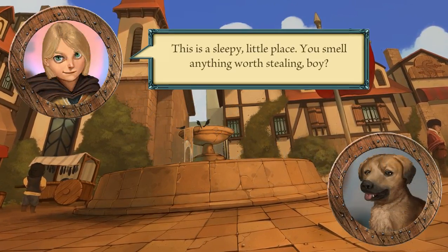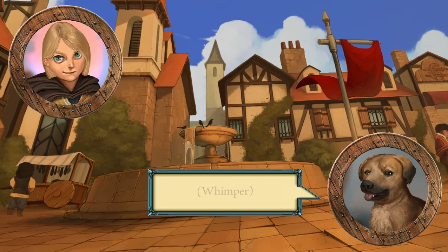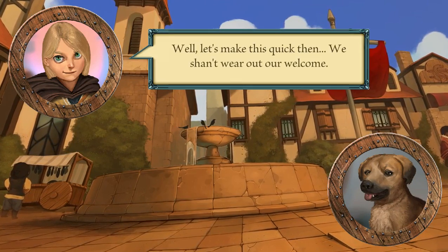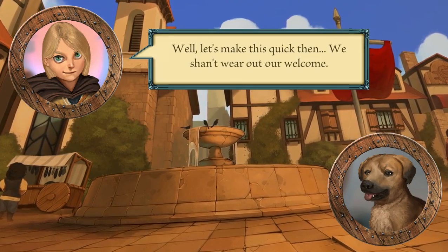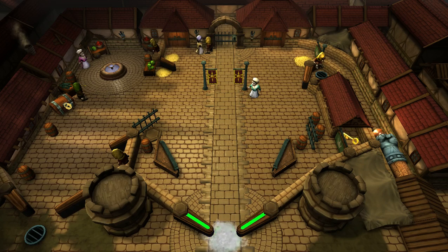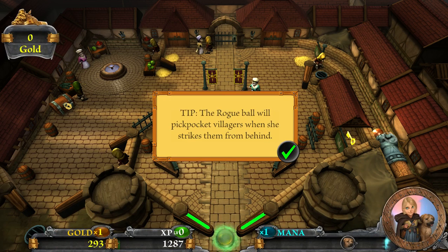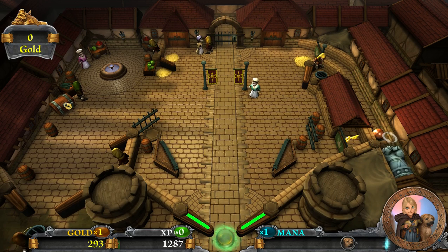That was a nice introduction. This is the proper chapter — sleeping in the place. You smell anything worth stealing, boy? Well, let's make this quick, we shan't wear out our welcome. Put 400 gold in then hightail out of town. Rogue ball will pickpocket villagers when she strikes them from behind — that's good to know.